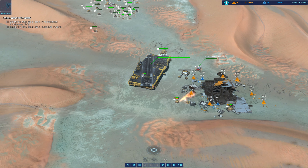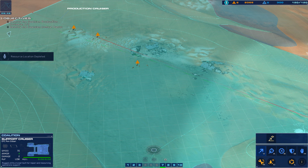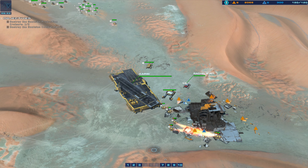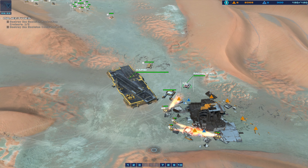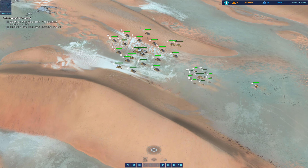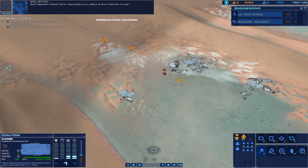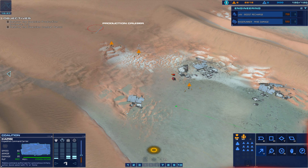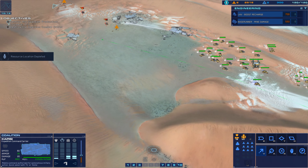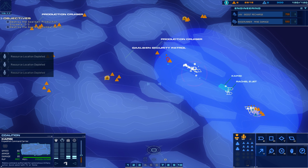Proceed to nuke coordinates. CU field depleted. Crews are ready. CUs exhausted. Moving out. We've detected something — can you confirm visual? This is the captain. Salvager copies. Advance to mark CUs. Capici copies.